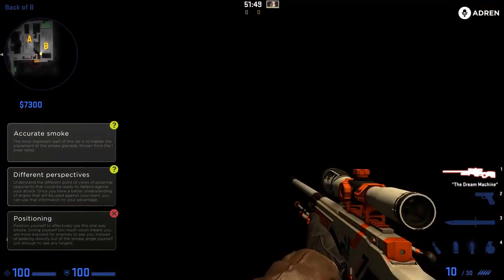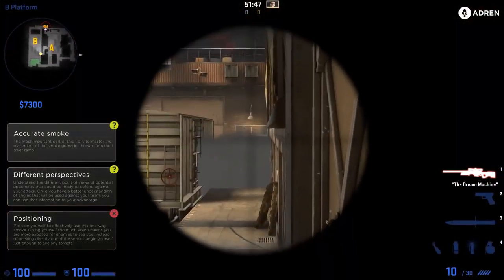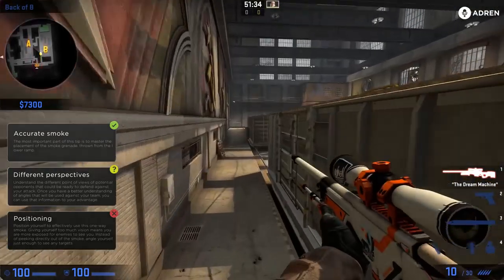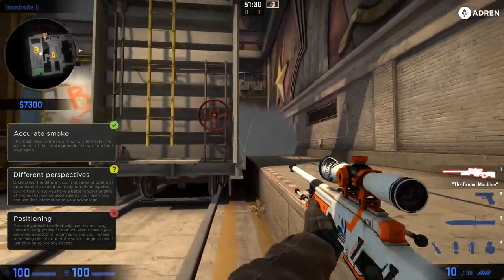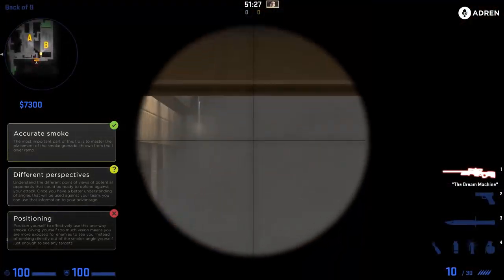That's what's going to allow you to see over the top of the smoke and see anyone rotating out of Z. This guy is going to have a really hard time seeing you and you'll have a big advantage on him. Let me throw it again so you can see what it does — the smoke blocks anyone looking to challenge you, and it lets you hold rotates and kill anyone coming out of Z.